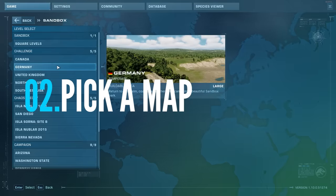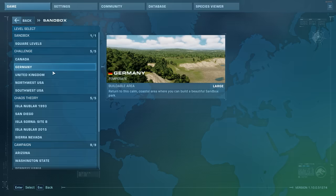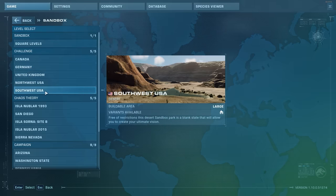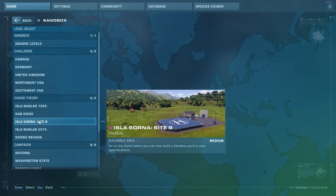Step two is pick a map, and if you're on an older console, pick a building era. Make choices that fit with your theme. But if your theme works on any map, I'd advise you to pick a map or biome that you don't build on that often, to help make your park look different from most of your other builds.